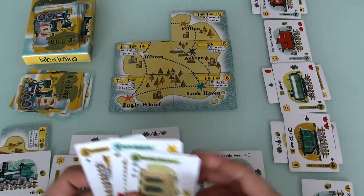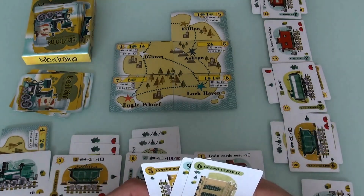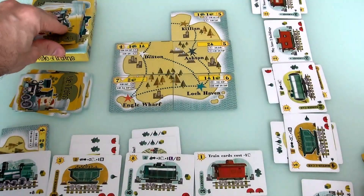By the way, I forgot to mention one thing. If you ever want to make a load but you don't have the right card to be able to load, you can discard a card from your hand and then turn another card into anything you want in terms of cargo. So you always have flexibility to load as long as you have a card you're ready to throw away.